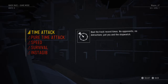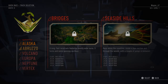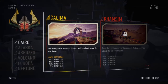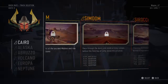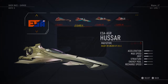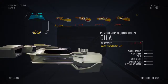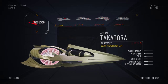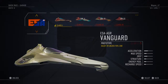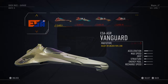Let's go with the first option — time attack, beat the track record times, no opponents. Three laps and they're all locked. Cairo or Alaska? I spend a lot of time at work in the cold so let's go somewhere hot. There's a loop-the-loop but you have to be level six. I'll start with the first one. That looks like a pod racer, that looks like a throwing knife, that looks like an elongated jock strap — I wasn't even looking at stats.